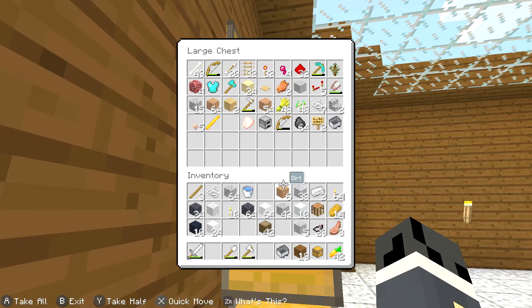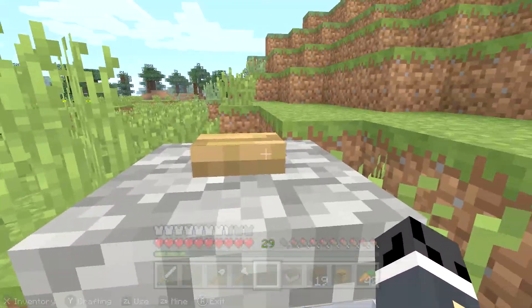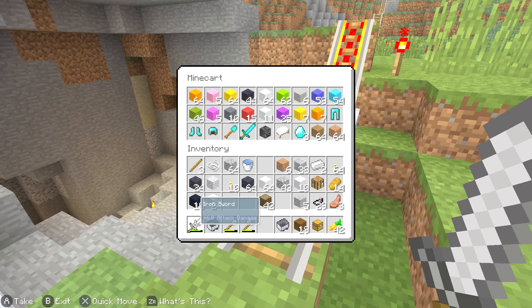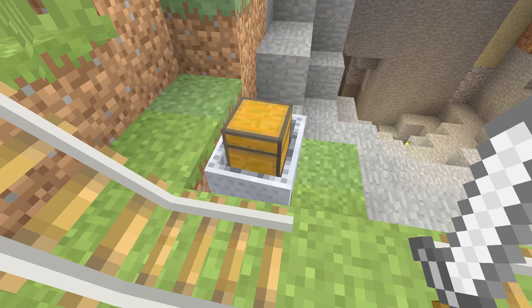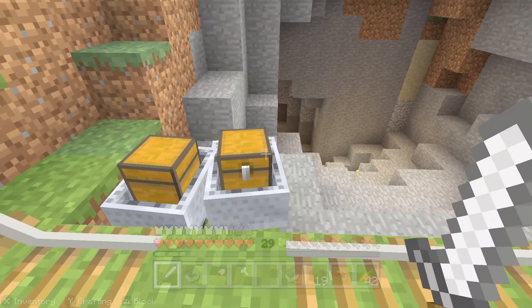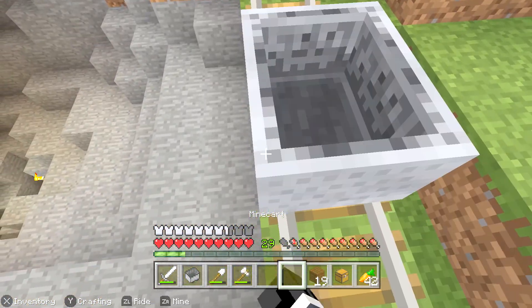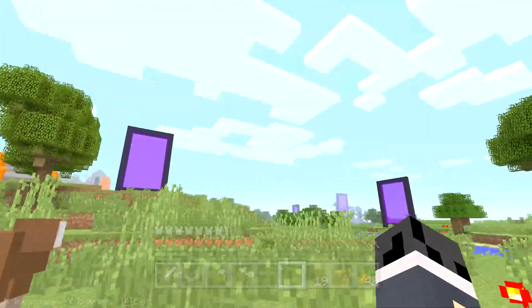I've got some minecarts in here — more than one. I should be able to put the chest in one of them and carry it back. Wait — okay, I'm gonna be really honest, I didn't even know these were here. I thought I was missing some stuff. Do we have any rail? Let's just go. I need to fix that village up.